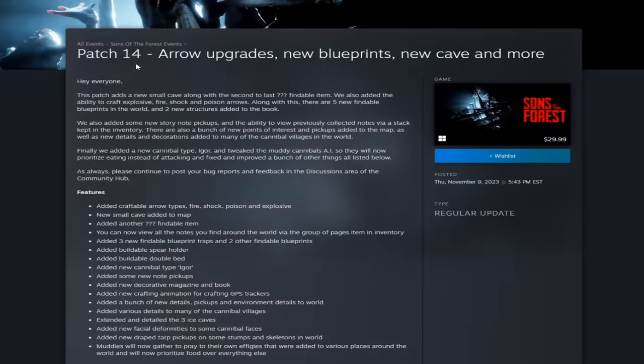Sons of the Forest patch 14 brings arrow upgrades, new blueprints, new cave, and so much more. This patch adds a new cave along with the second-to-last artifact findable item. They also added the ability to craft explosive, fire, shock, and poison arrows. There are five new findable blueprints in the world and two new structures added to the book. They also added some new story note pickups and the ability to view previously collected notes via a stack kept in inventory. There's also a bunch of new points of interest and pickups added to the map, as well as new details and decorations added to many of the cannibal villages in the world.